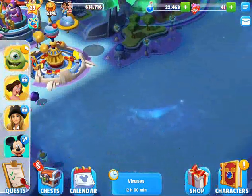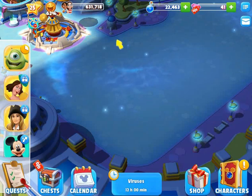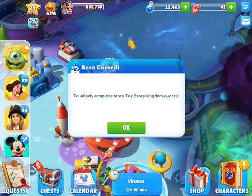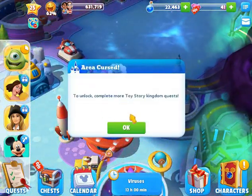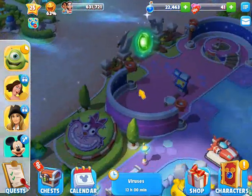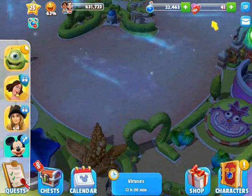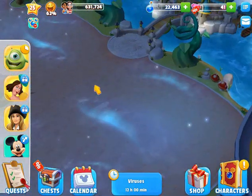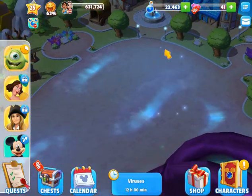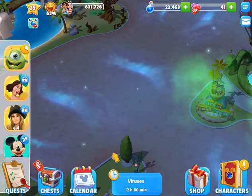And here's Tomorrowland. We have this part, which is 150,000 — it's optional, I can get it. This one up here I need to do more of the storyline for. This is a boss battle for Zurg, and after that it'll open up Fantasyland, which is all of this. We basically gotta do more quests.